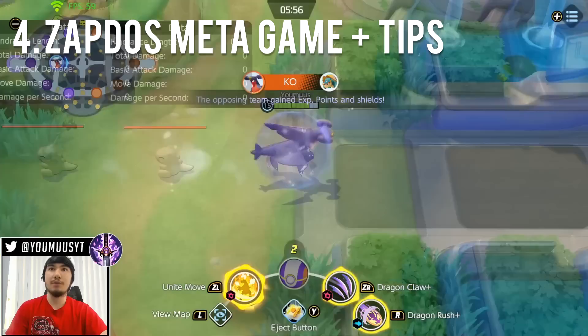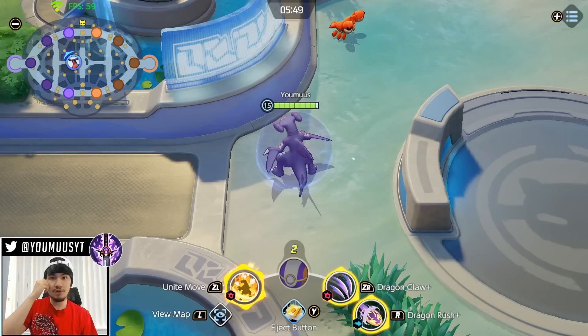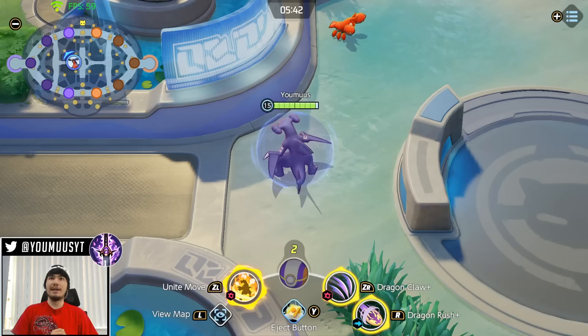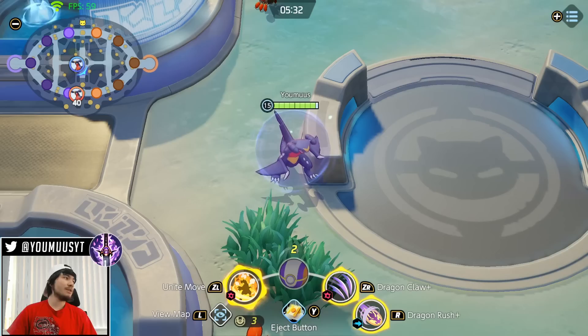This segues into Zapdos. Zapdos is the most jarring part of this game. You can be losing the entire game and have zero points, but if your team gets Zapdos you have a fighting chance. Because if your team is two or three levels behind you might get Zapdos and just immediately get wiped. But Zapdos is super jarring and most games are decided by Zapdos and how you play around it. Here are some good general tips.